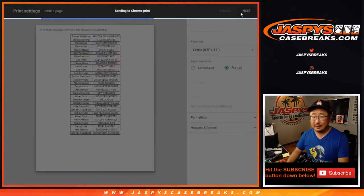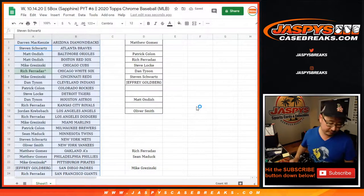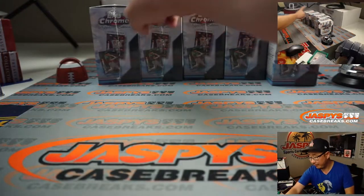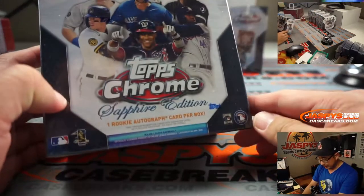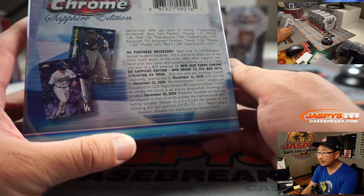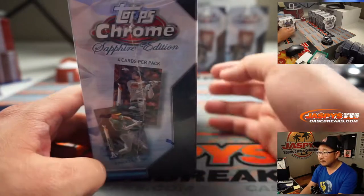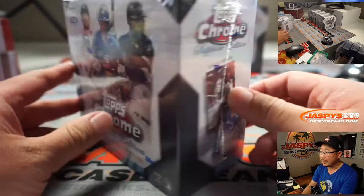And let's print and rip. Alright, so there's 5 boxes right here. Thanks everyone for getting in. 2020 Topps Chrome Baseball Sapphire Edition. Pretty nice stuff here, boys and girls.